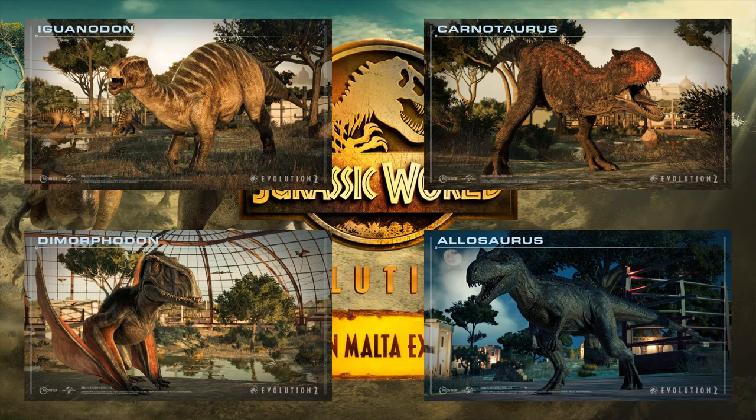In terms of new species, we received the Atroceraptor including four skins for the movie individuals Ghost, Tiger, Red, and Panthera; the Lystrosaurus; the Moros intrepidus; and our first omnivore the Oviraptor. New variants included the Dominion Iguanodon variant, the Demon Carnotaurus, and a smaller fluffier Dimorphodon. The pack's biggest selling point for me personally was the Battle of Big Rock Allosaurus — my favorite dinosaur. However, the pack's major features are contained to the Malta campaign, and the story wasn't the best. The natural lagoon isn't very versatile, and there was no fighting animation between the Lystrosaurus and Oviraptor as seen in the Dominion extended edition.